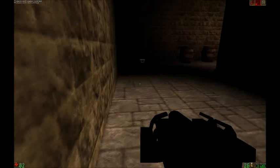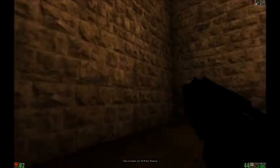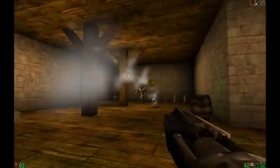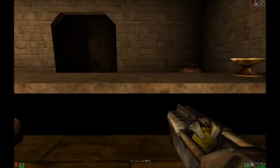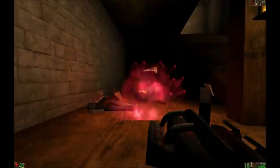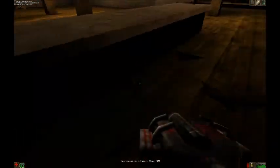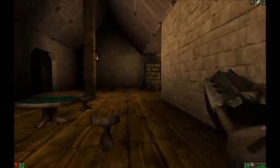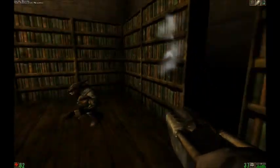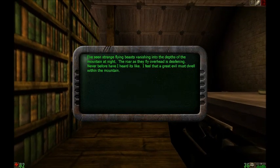So we're just kind of in this building of some kind here. And we have a gunner — that was kind of close. I don't think I need to use that. There's health right there. There's another switch up here somewhere. There's a translator message: 'Strange beasts falling into the mountains at night, I hear the roar overhead. Great evil must dwell within the mountain.' That'll be important in the next video.